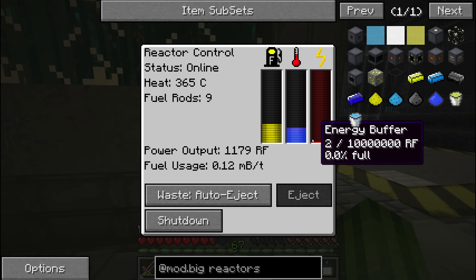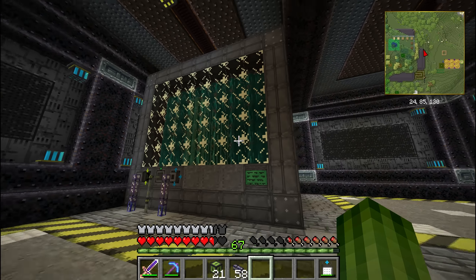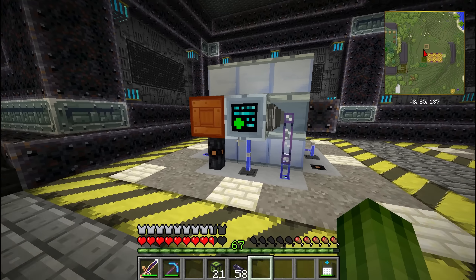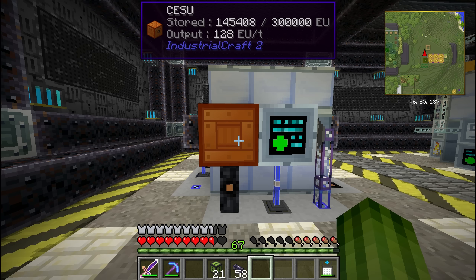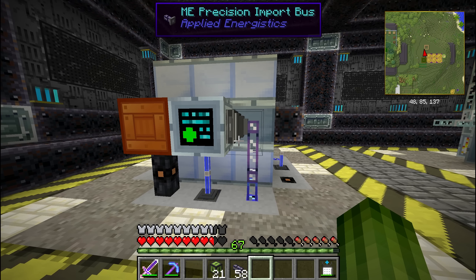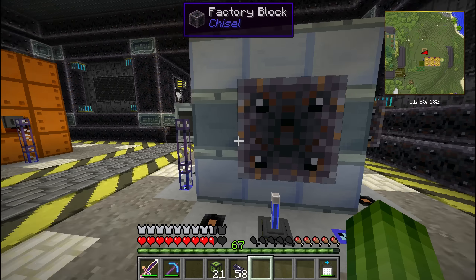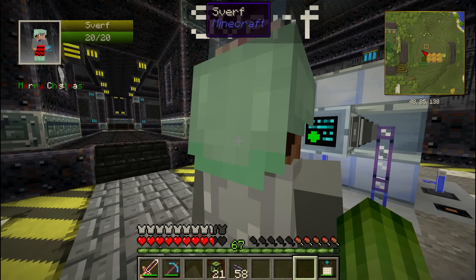Waste is set to auto-eject, and right now it's doing 1100 RF. Reactor heat is increasing, and as it increases it should start producing more power. Over here the grinder should be getting power — is it? It's getting power! It's awesome, it's actually working!